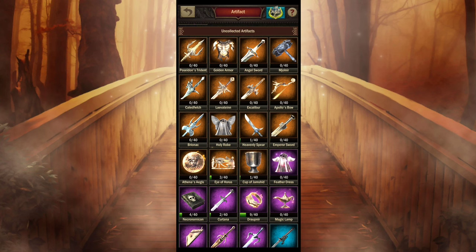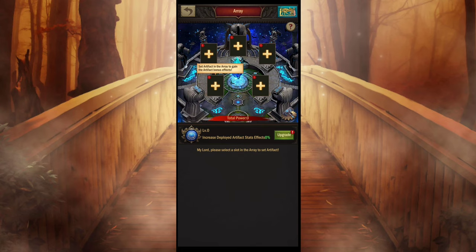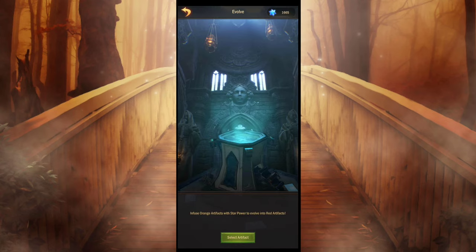So let's get started. In the game there are 15 artifacts of orange quality, however the maximum number of artifacts that can be used is five. Also, evolving artifacts into red artifacts isn't easy, so some artifacts will be eliminated and a short list will be created.